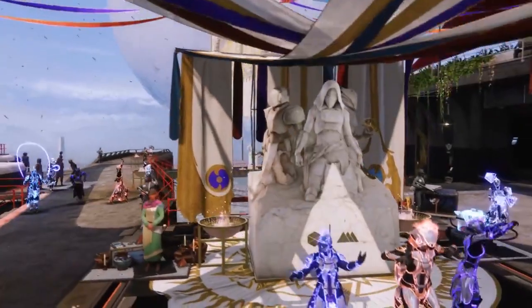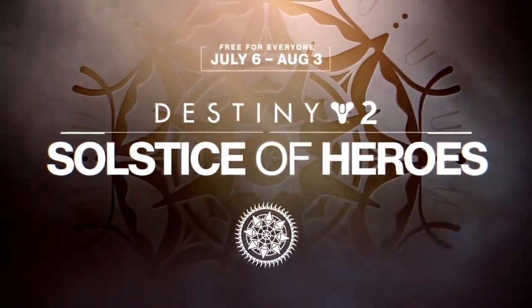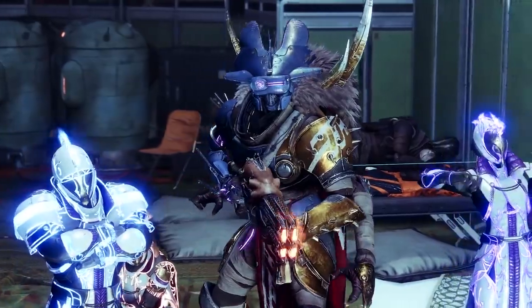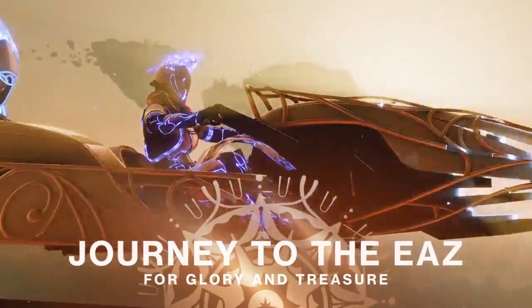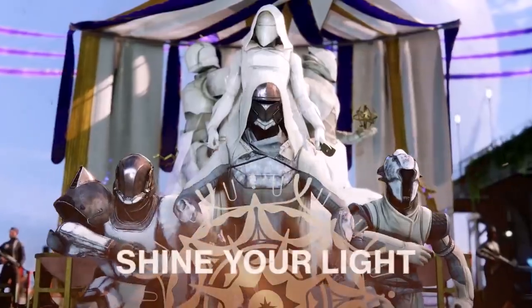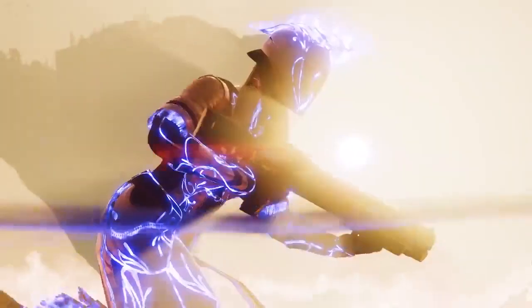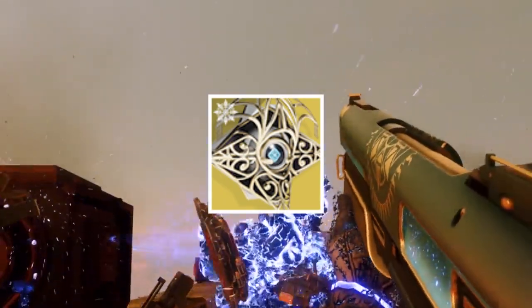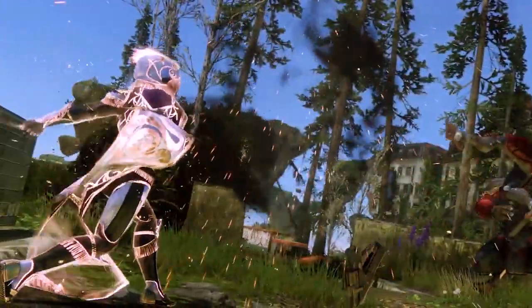What's up, Guardians? Profane here. Thanks for checking out the video. Today we're going to be covering all of the 2021 Solstice of Heroes Triumphs. These are going to be available throughout this year's event, which begins this week on its weekly reset, all the way through August 3rd. Completing these triumphs will reward you with XP, weapons, a new emblem, and the new exotic ghost shell, the Filigree of Light. I'll be breaking down each of these new triumphs for you to start knocking out this week when Solstice of Heroes begins.